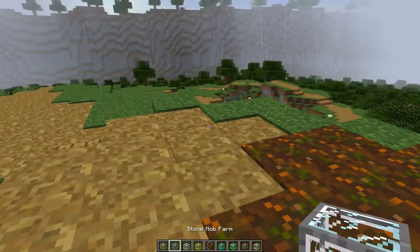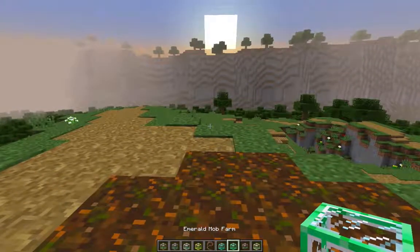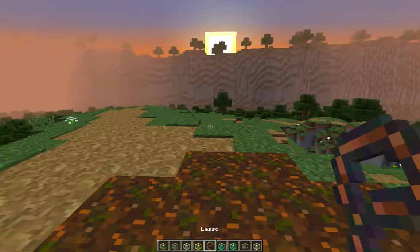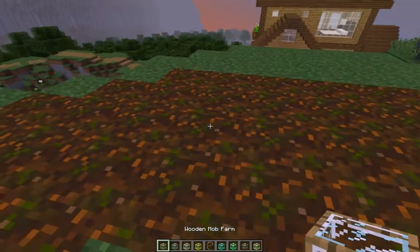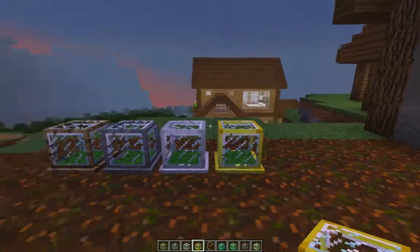As you can see, we have the wooden mob farm, the stone mob farm, the iron mob farm, and the golden mob farm. The second tier includes the diamond mob farm, the emerald mob farm, the inferno mob farm, and finally the ultimate mob farm. Don't forget the lasso — that's the most important part.